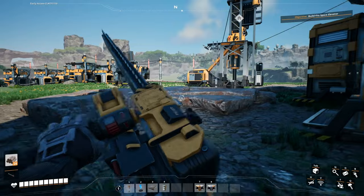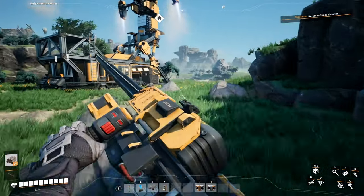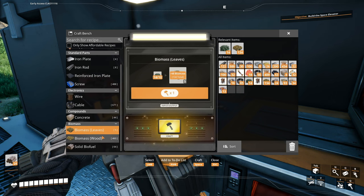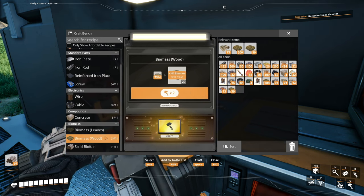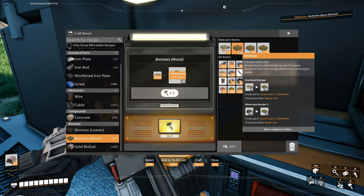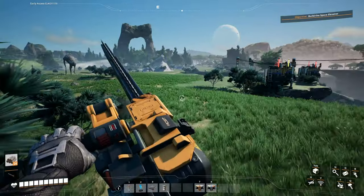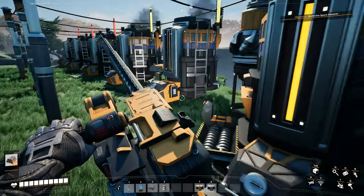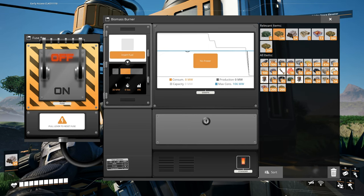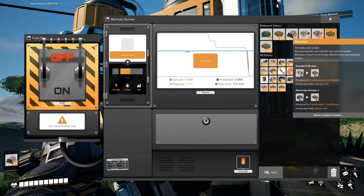Probably should just turn the generators back on — we do have lots of biomass we could use as well. Actually, why don't we turn the wood into biomass? It does go fairly quickly, and at least then we have a much more efficient fuel. And then we'll use biomass until we can... wait, why isn't this working like it used to? I can right-click — like what's going on? It's opening something that says 'open in codex' — what's with the dialogue?